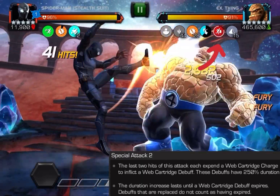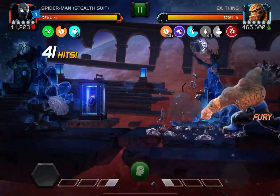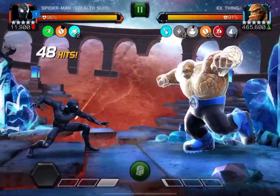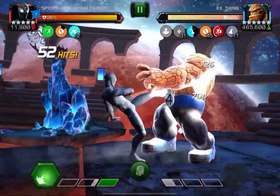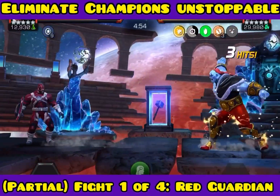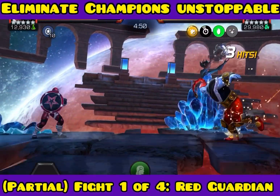The S2 consumes two charges but gives me a lot of time to do a lot of damage, so I don't really have to worry about that for a while and can just keep hitting Thing. This is the Thing from the Abyss so he has an extremely high health pool, so you're not going to see a ton of damage going down.